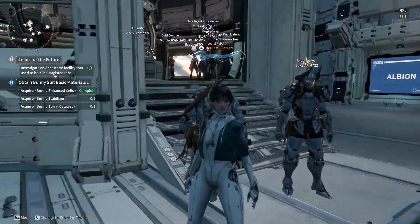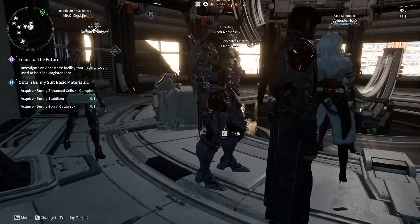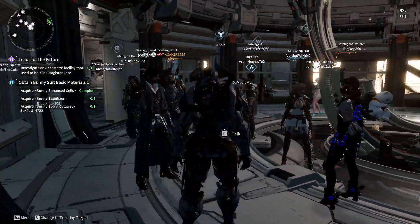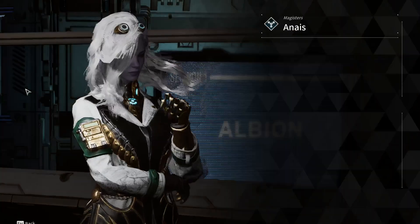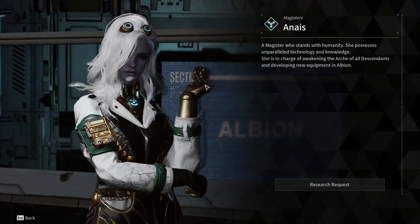Go inside the laboratory and look for Magister's Anais. She's the one in the white dress labeled Anais. Talk to her by pressing the E key and holding it down to enter the interaction.